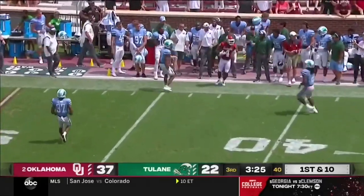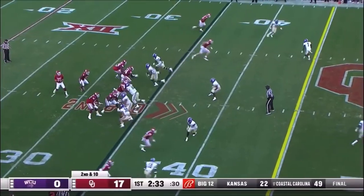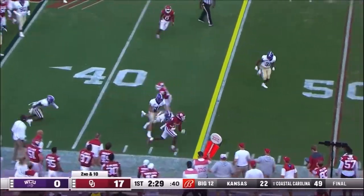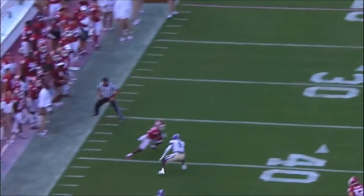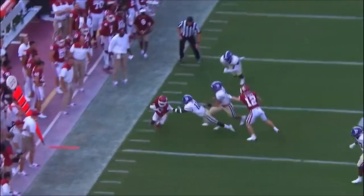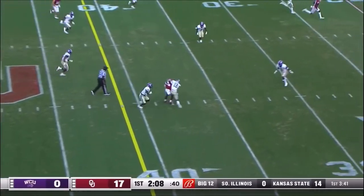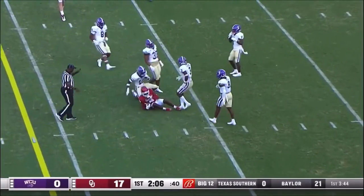Another great throw — Rattler to Mario Williams. Breaks a tackle, ranges up the right. He's physical even though he's 5'9". Brooks joins him in the backfield. Williams across the 40, has the first down.